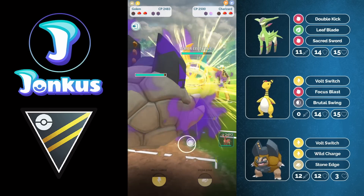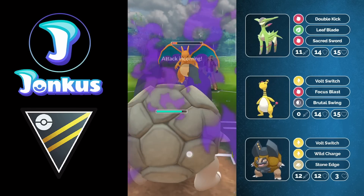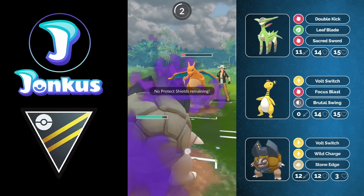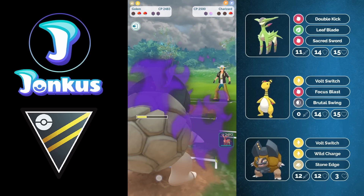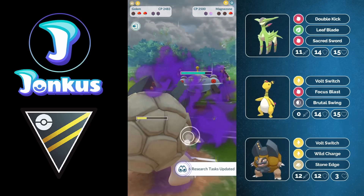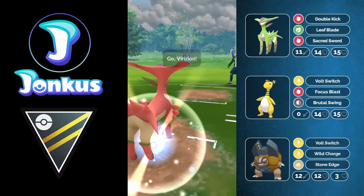I swap immediately into my Golem and in comes a Charizard. I want to go for a charge move here. Usually if you have the bait move — Rock Blast is the charge move — you'd be able to just spam that. But I don't have that, so I'm just going to farm them all the way down without even shielding because I don't have shields anyway. The damage output is just insane.